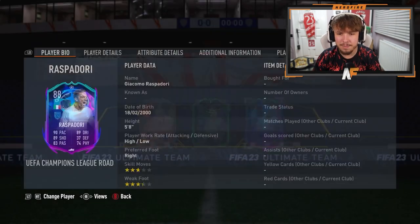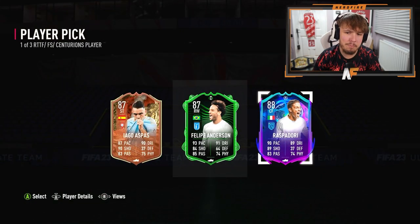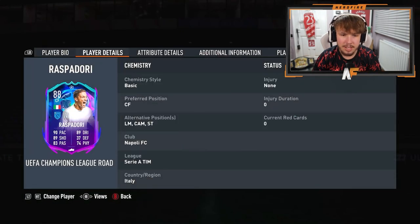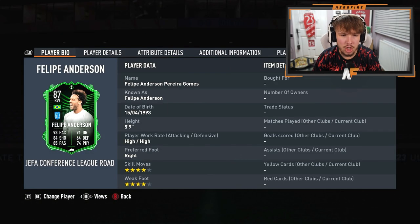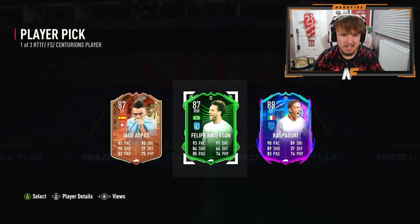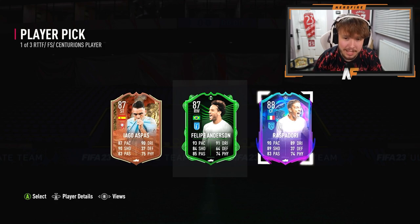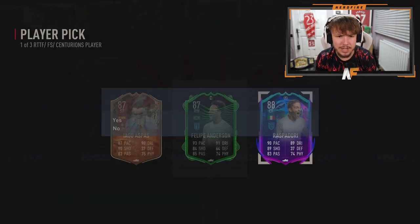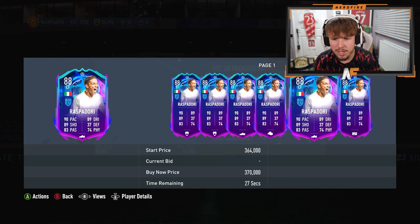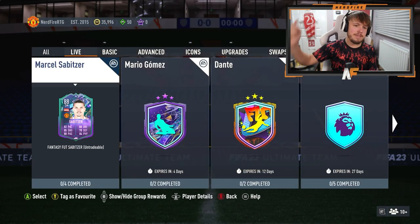I don't know if any of these are good. Napoli - that's not too bad. Raspadori - that's got to be alright, he's going to go for a bit. Felipe Anderson maybe. Yeah, we've got Raspadori. They actually could win the Champions League this year - this is their best chance. Maybe when Maradona was there. We'll go Raspadori - hopefully he keeps getting upgraded. Come on Napoli!